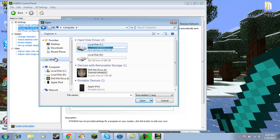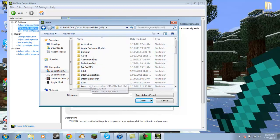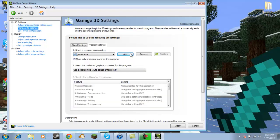You're probably gonna come up right here. Then go to your Program Files and look for Java — JRE 6, Bin. Then look over here and select JavaW. Then scroll down and select High Performance Video Processor, and press Apply.